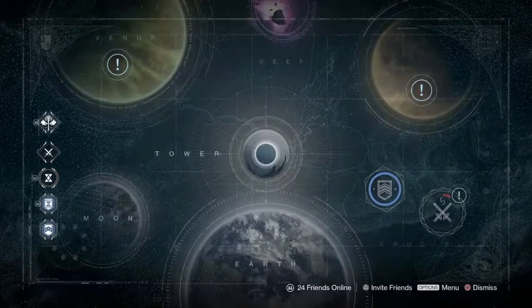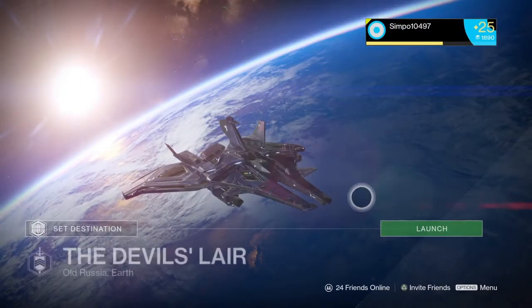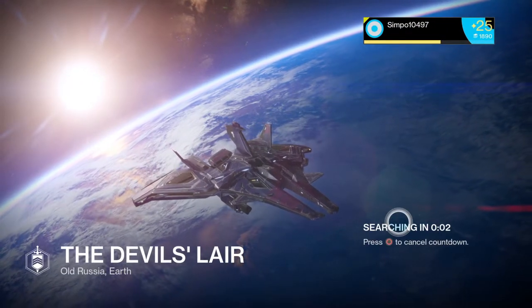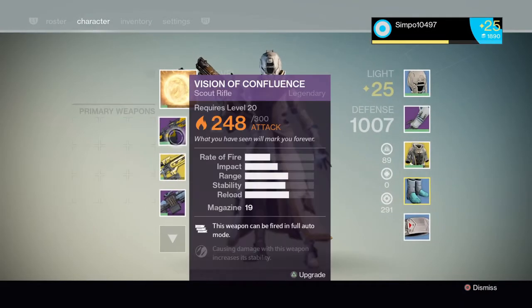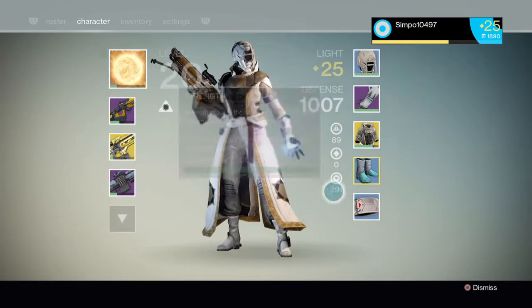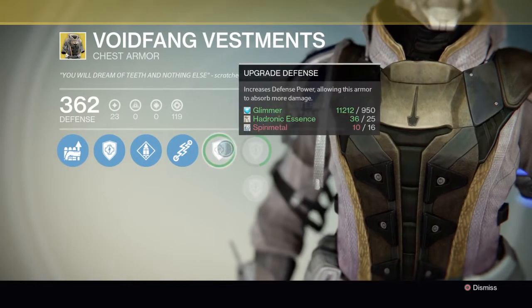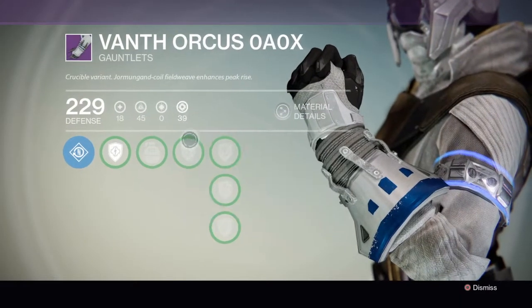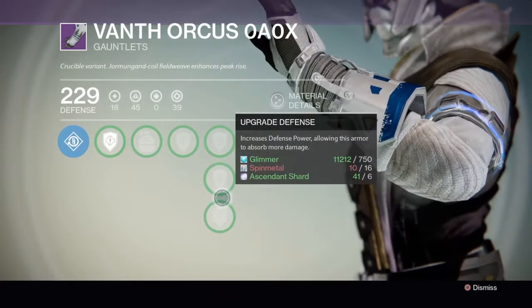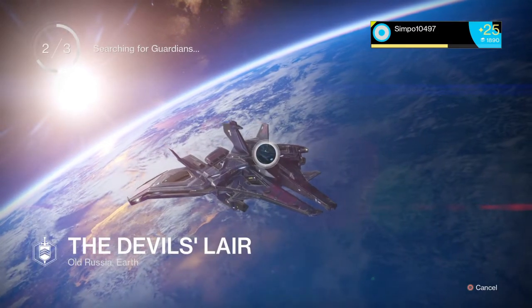What's up guys, Simpo here. Today I'm bringing you some spin metal farming. What you want to do is go to the Devil's Lair and start the strike mission. It spawns you in an area where there's tons and tons of chests and spin metal just laying about. I need a lot of spin metal for my exotic armor — 16 spin metal to upgrade — and also my legendary gauntlets, each upgrade needs 16 spin metal. So spin metal is quite important for getting those upgrades.